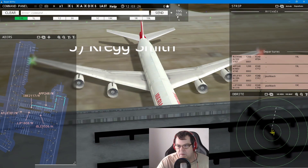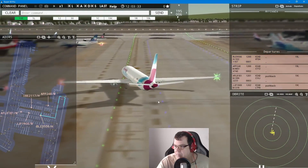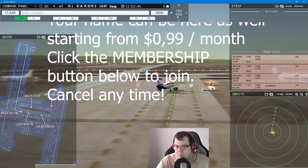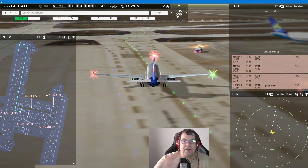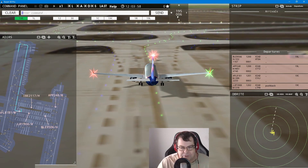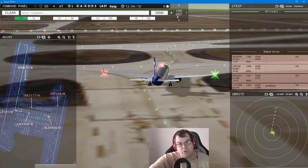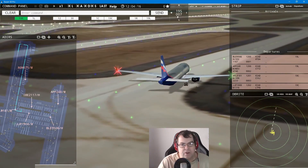Blueberry 9506 heavy, continue taxi. Why is it called Blueberry? Aeroflot 8181, continue taxi. A big thank you and welcome to all our new subscribers — thank you, good choice, really appreciate it! Air Naeroflot 575 requests pushback — we have some brand new cargo aircraft here as well. Orange Liner 1908 requests taxi to runway one-niner.